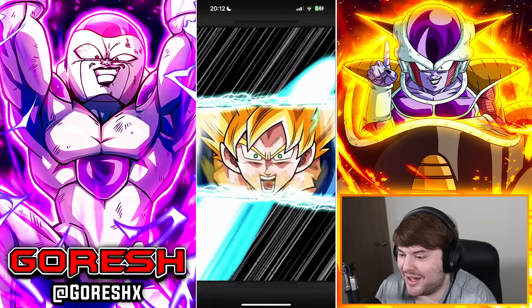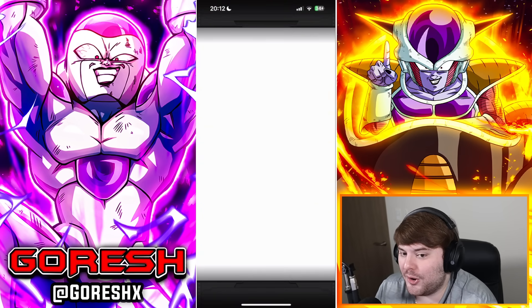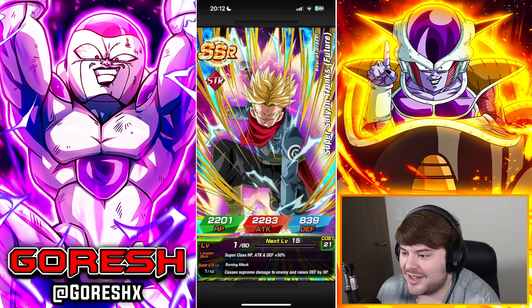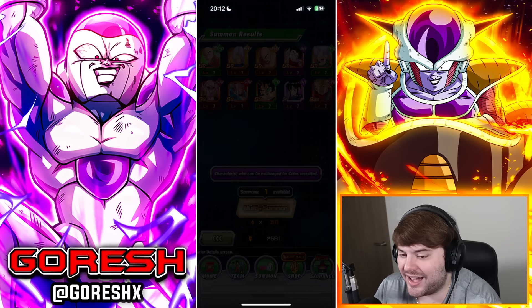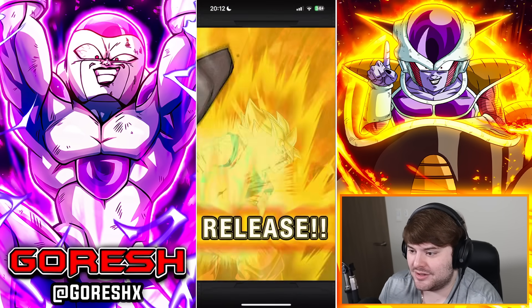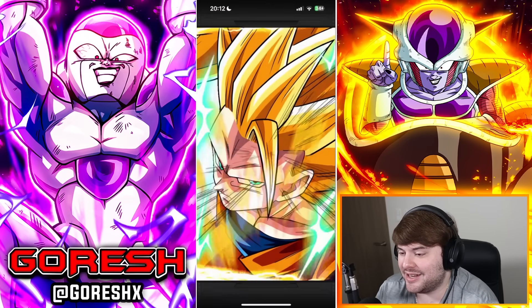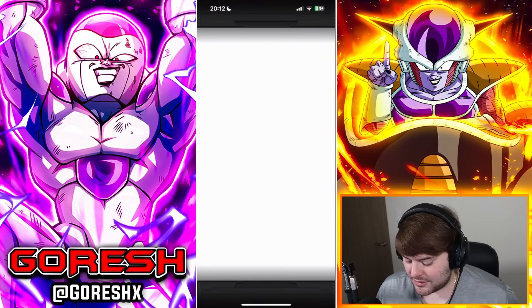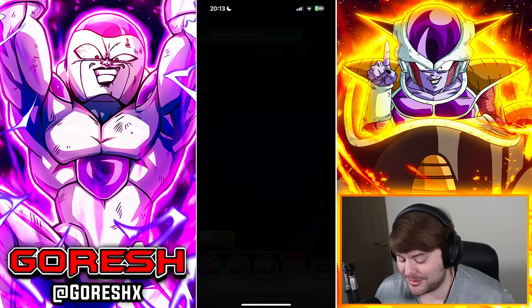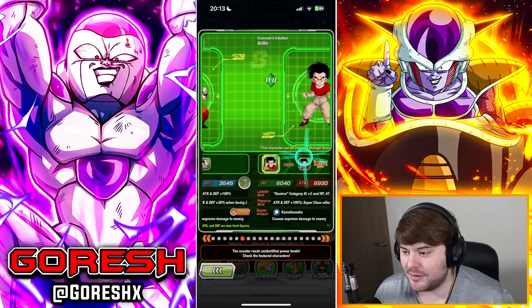I would rather not go super deep into this terrible, awful, beyond-trash banner — especially knowing we're going to be syncing up with JP. Them teasing us in advance that we're going to be syncing with JP makes this such a terrible idea to summon on. I actually can't think of a single good reason why you would summon on this banner unless you really, really like this version of Goku. We just can't pull him — 10 featured unit banner. Let me check who we haven't pulled.